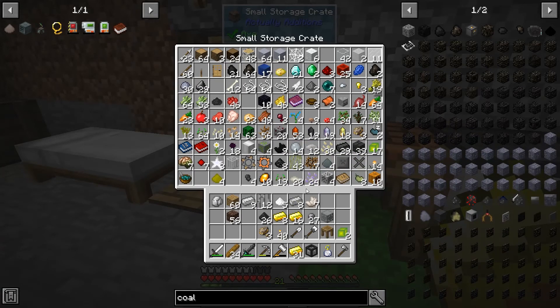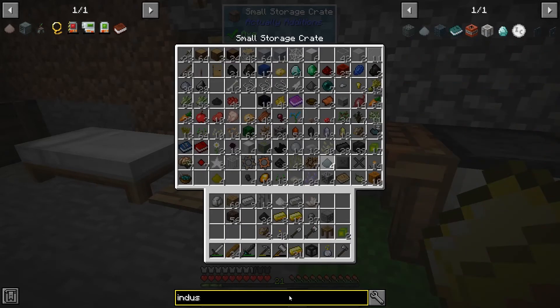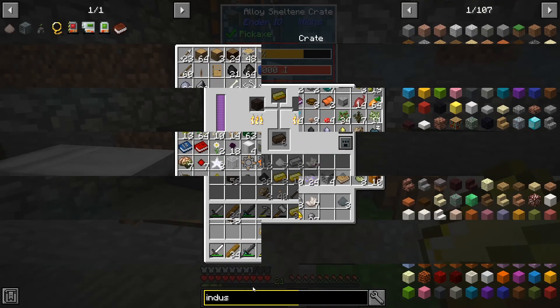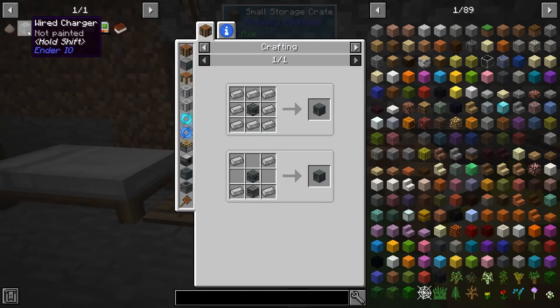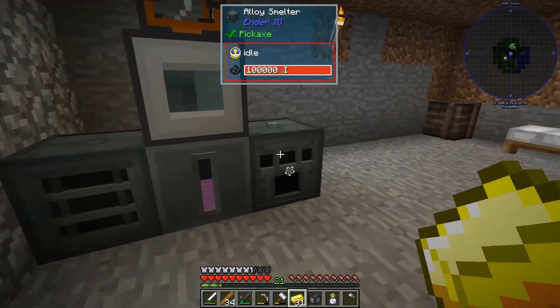Let's get the green dye stuff - the industrial dye, there it is. That takes care of my chassis, so I guess we'll just put it in the front for now.